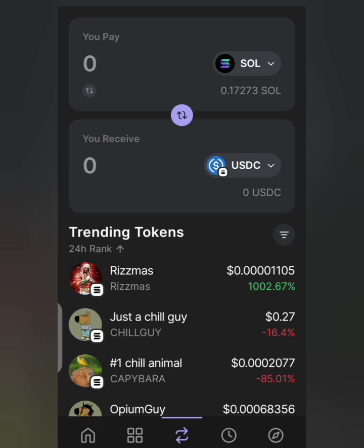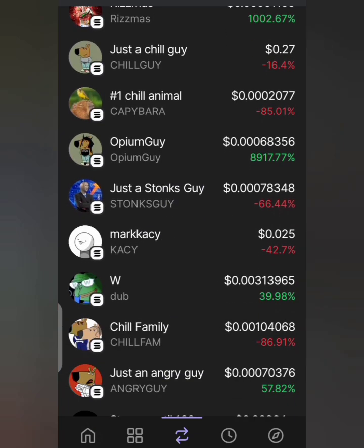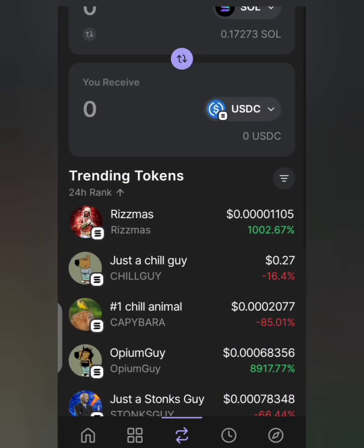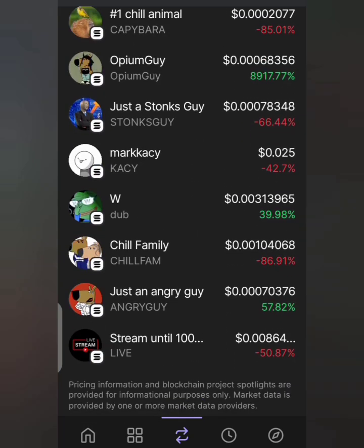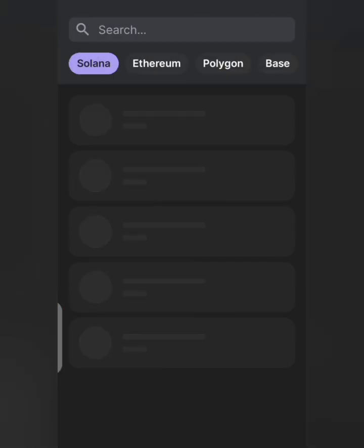If you have funded your SOL, you are good to go. I have a couple of SOL here. Now I want to buy Angry Guy instead. What we'll do is buy directly from here using Phantom — it will list the meme coins. But if it's not listed, just tap on the search button and it will pop up a search bar where you can look for it.